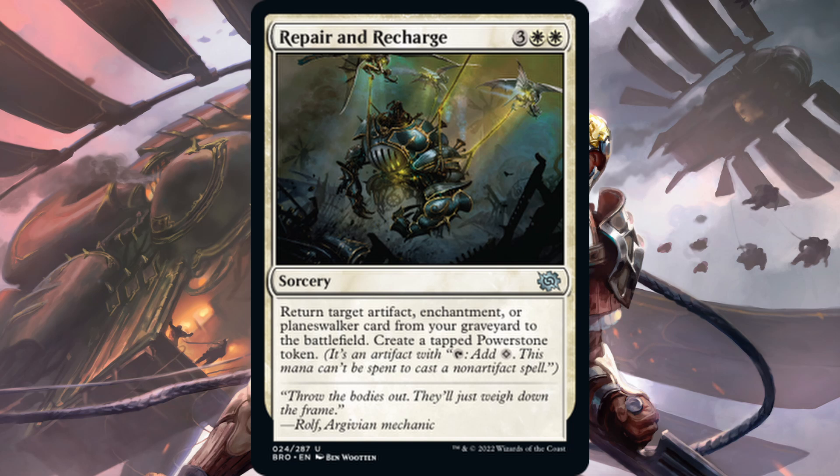Next up we have Repair and Recharge — uncommon sorcery, two white, three generic for a total cost of five. Return target artifact, enchantment, or planeswalker card from your graveyard to the battlefield and create a tapped Power Stone token. This card seems decent, but in a meta where we still have Invoke Justice — the white reanimator spell of my choice — it's hard to justify. Invoke Justice does require more white mana pips but also puts counters on things and can be absolutely devastating. I don't think Repair and Recharge is going to see much play while Invoke Justice is around.